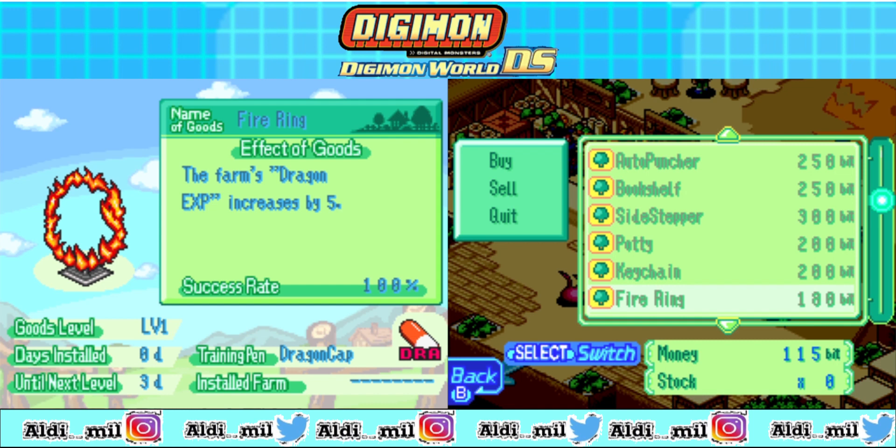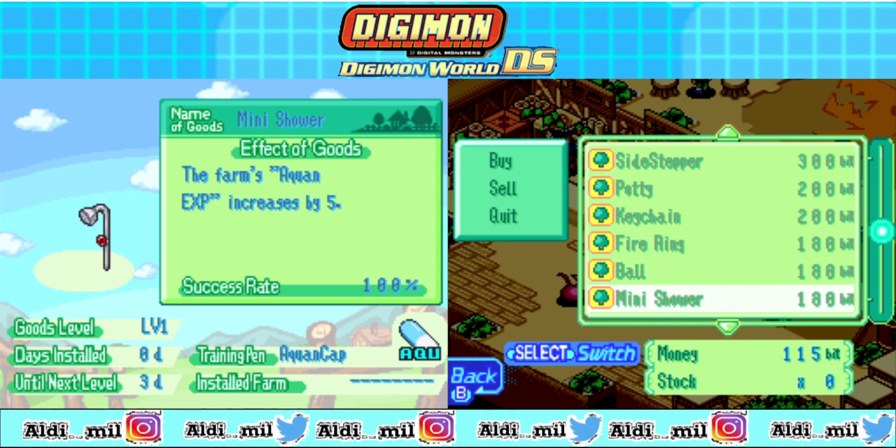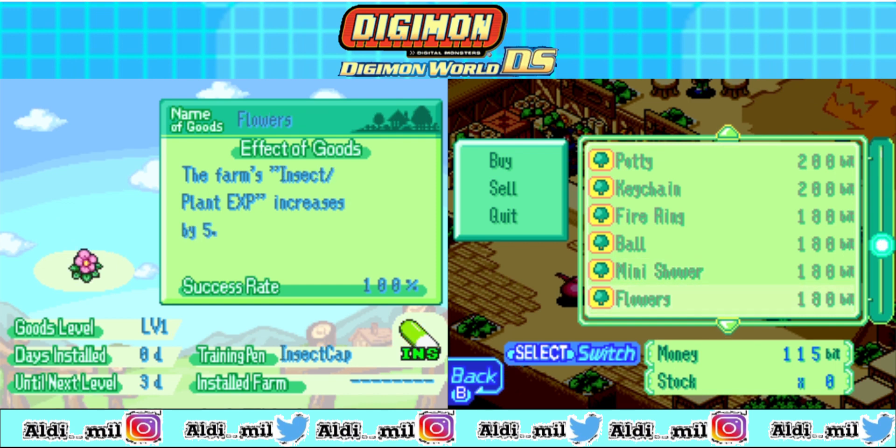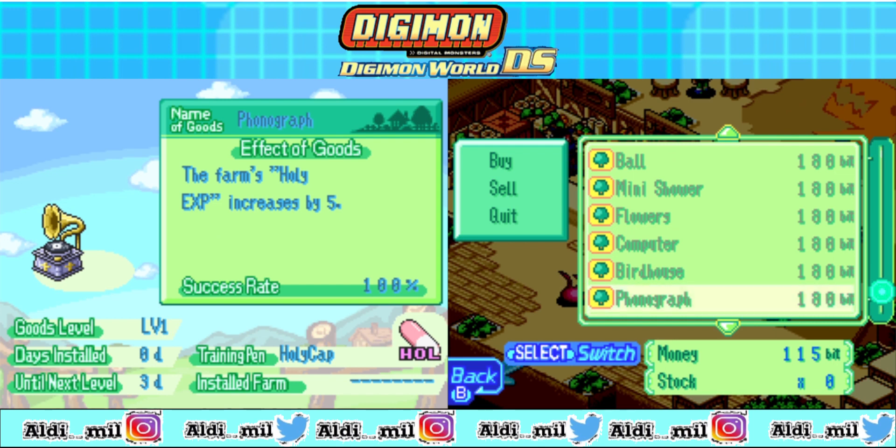Yeah, there are different things: Spirit, Speed, Defense, Attack, HP, MP. You can install these things into your farm, so your Digimon in the farm will gain their power by themselves. Talking about the items — items like this, for example — these boost their insect, plant, beast, or machine type power.